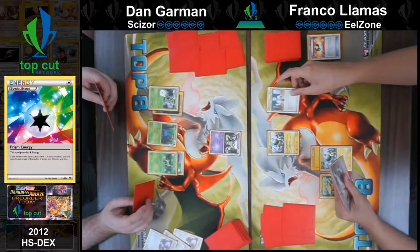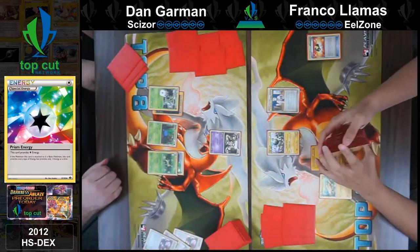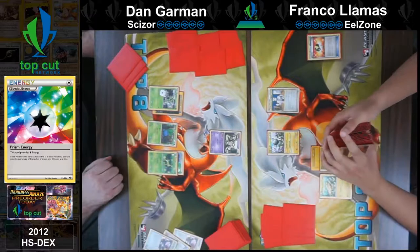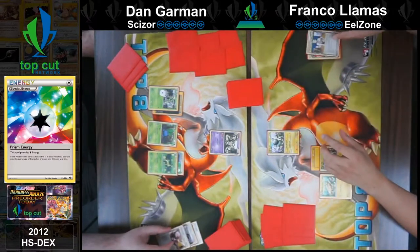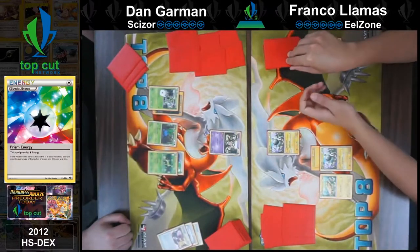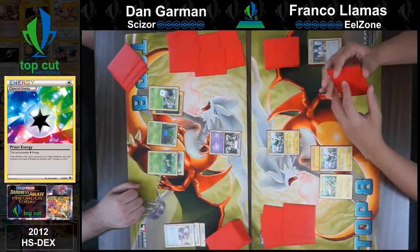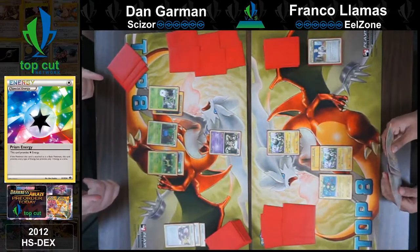Some might even say — ironic. I get it, right? Cause Scizor and metal — iron! Iron ick. That's so funny. Some might even say foreshadowed. That's pretty deep, Dan. Finger guns can solve every issue.